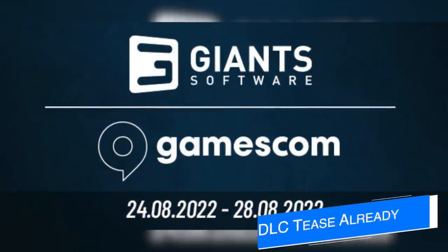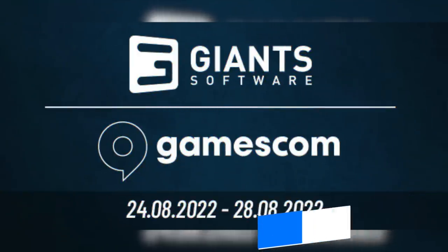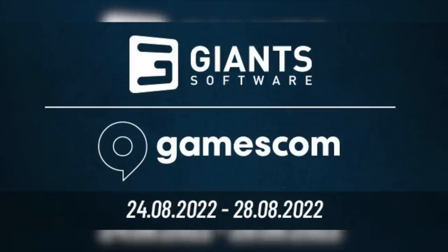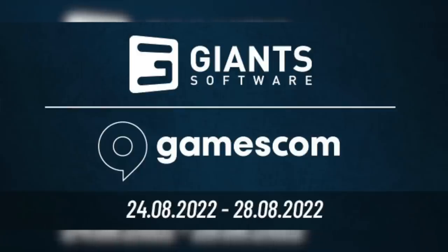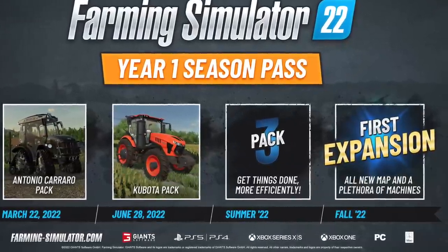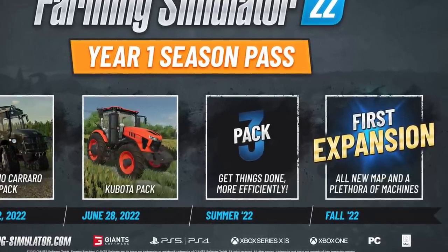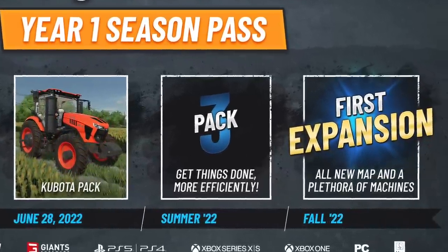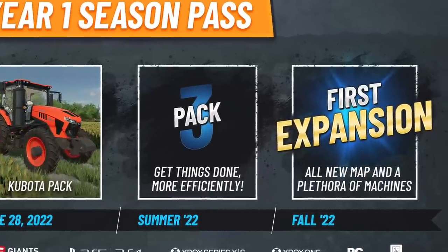Moving on — Giant Software are heading to Gamescom, August 24th through the 28th. This year Gamescom is back in person with something very interesting: new content for Farm Sim 22. They say stop by their booth to get some goodies and play brand new content for Farming Simulator 22 that has yet to be revealed. This could be either Pack 3, said to help get things done more efficiently, or maybe even the first game expansion, which will include an all-new map and a plethora of machines.